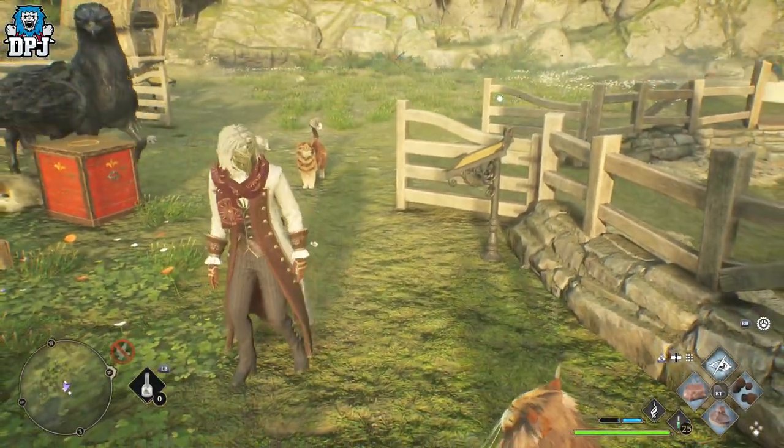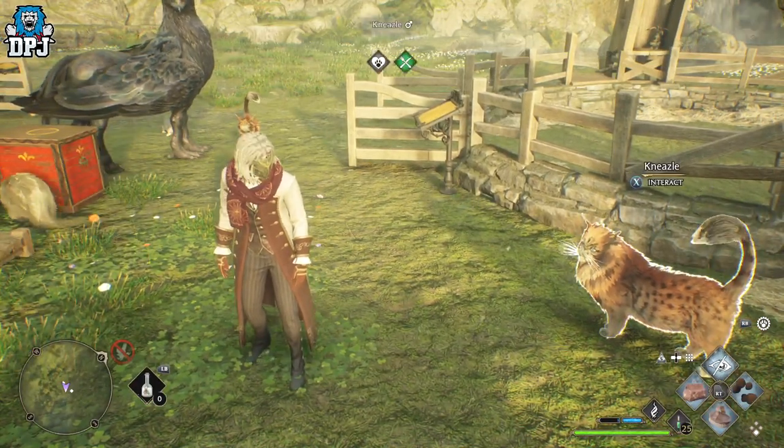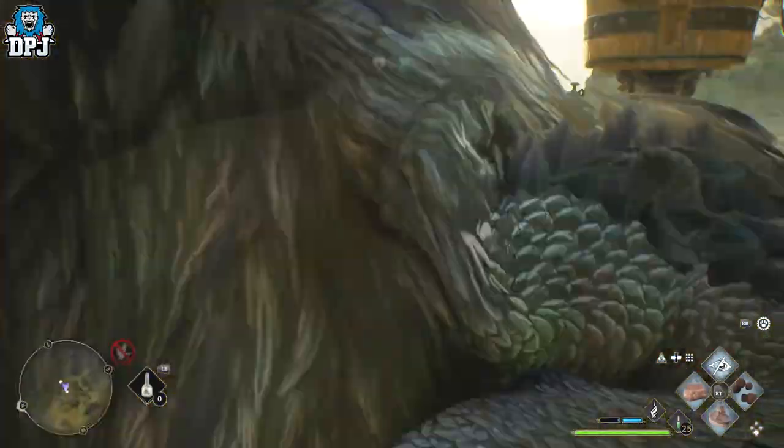Times that by 4 — you get 16 babies every half an hour. That equals out to be 1920 gold every half an hour. And all you've literally got to do is set it up — set up your vivarium so you've got 4 breeding pens.